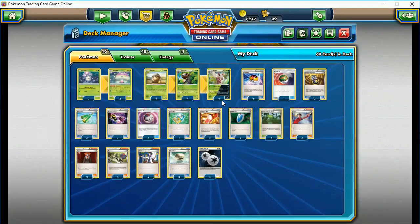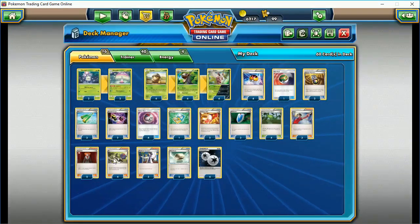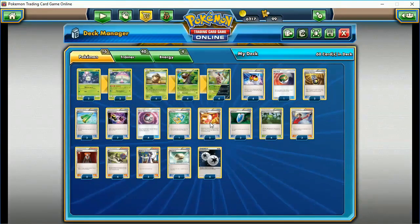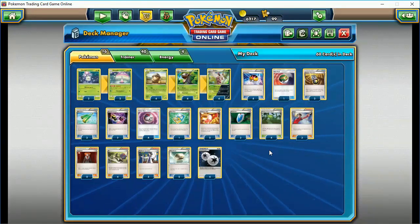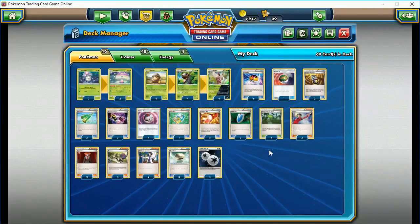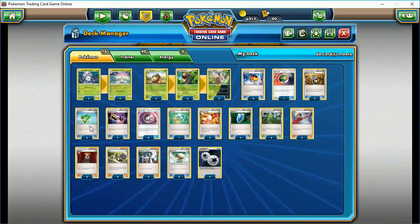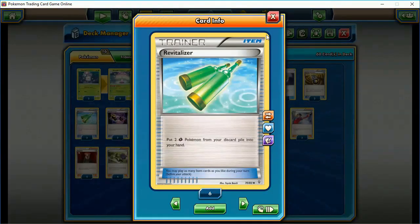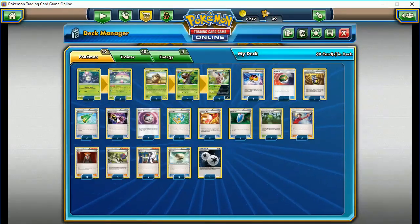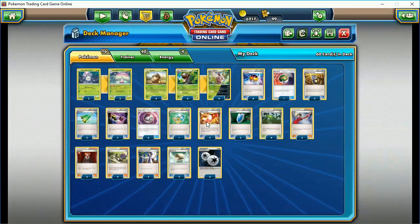Everything else in this deck is pretty standard. We've got two Lysandre, three V-Seeker, two Random Receiver to help with draws — so this is pretty much all draw cards except for two Lysandre. Trainer's Mail as well, to help get some of these other cards into my hand. There's one card I did want to talk about that didn't make the cut: Puzzle of Time. The only reason it didn't make it is because Revitalizer is more useful when I'm dealing with only Grass-type Pokemon. Maybe I could swap out two Special Charge and a Receiver or Trainer's Mail for it, but I'm not really sure.